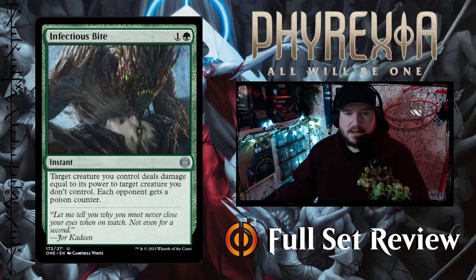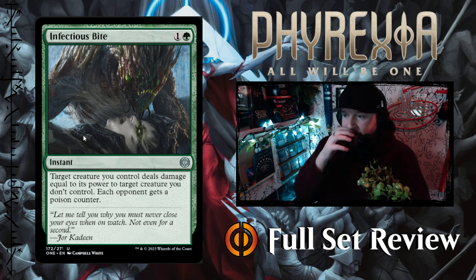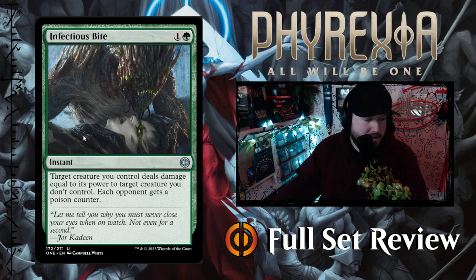Infectious Bite — 1 and a green for an instant. Target creature you control deals damage equal to its power to target creature you don't control, and each opponent gets a poison counter. So this is a fight spell that automatically gives your opponent a poison counter. I like this — I think I'm going to replace some of my fight spells in my modern Death Touch deck with this for sure.